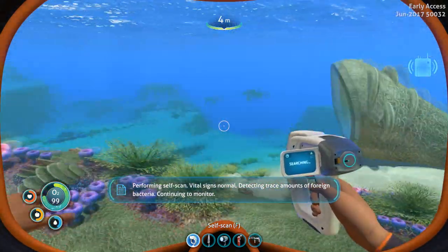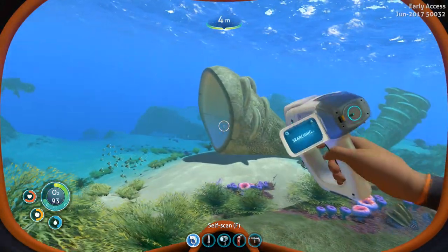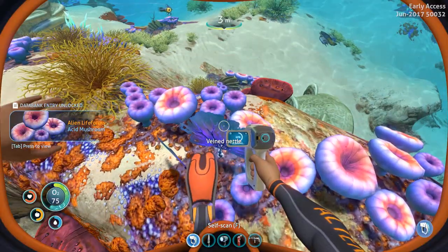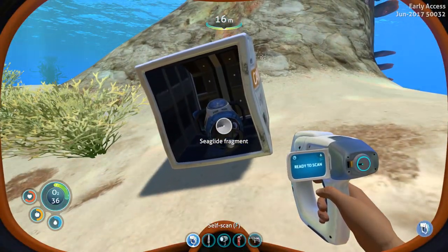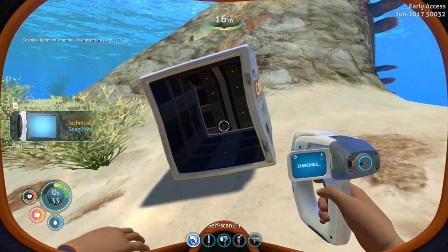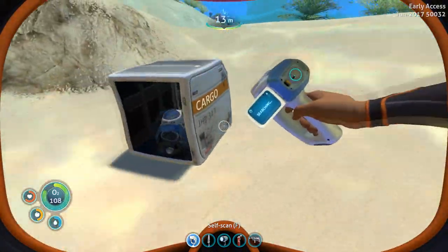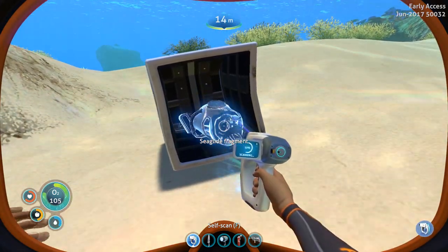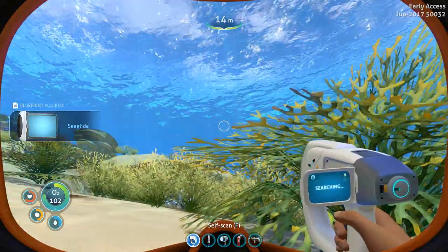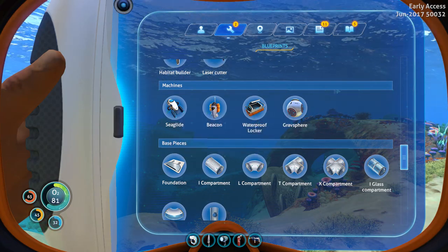Detecting trace amounts of foreign bacteria — continuing to monitor. Maybe I have space aids or something, who knows. Mushrooms, nettle — I don't care, scan everything. Seaglide fragment — now this is where the scanner shines. So I need one more and I will unlock a Seaglide blueprint — nice. Oh, cargo box, yes! Seaglide fragment. Blueprint acquired — Seaglide. Battery, lubricant, copper wire — I think I can make everything I need, I'll be right back.